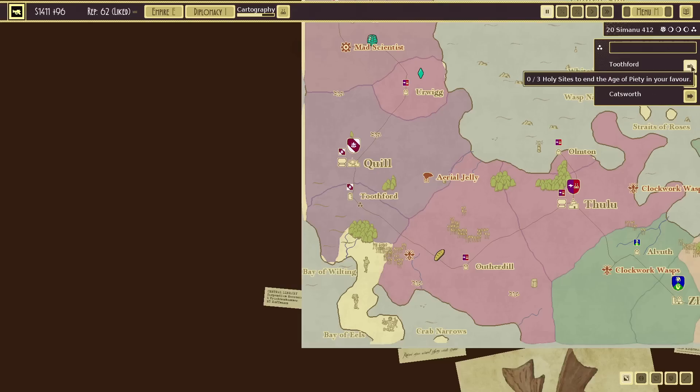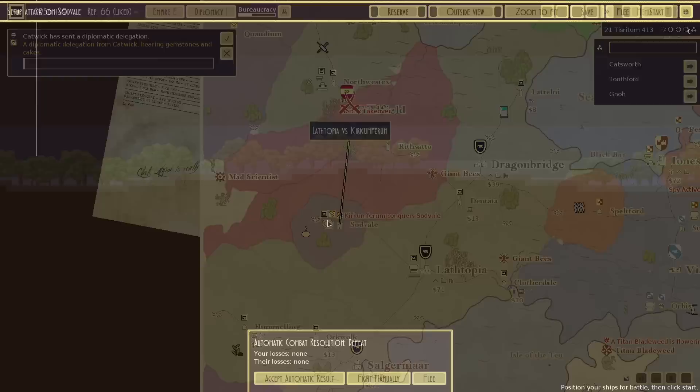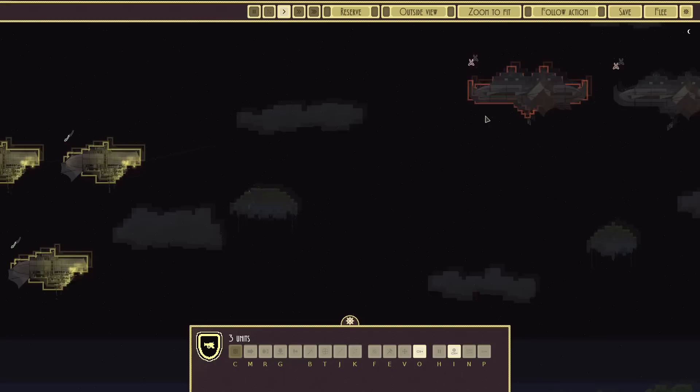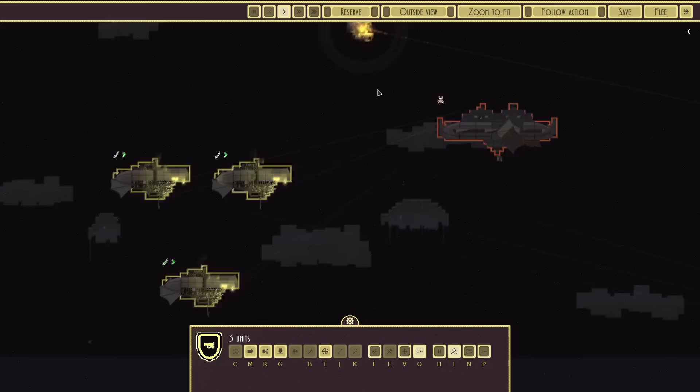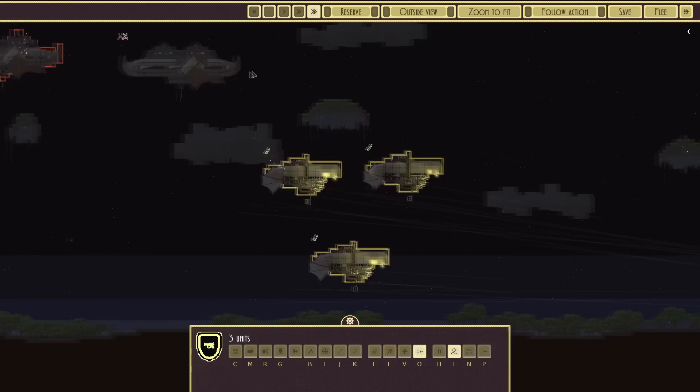Is it worth trying to go after the holy sites? Not really — they're all over the place. We must defend ourselves against their very, very cool-looking vessels. They look heavily defended, but they're really not — mostly balloons. Like us.